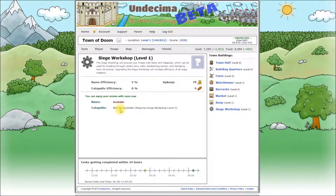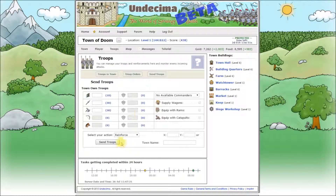Let's have a quick look on how to use them. Select attack and tick equip with rams. You will be able to equip your troops with catapults when you upgrade your siege workshop to level 5. That's all for siege weapons, let's go back to our tutorial.